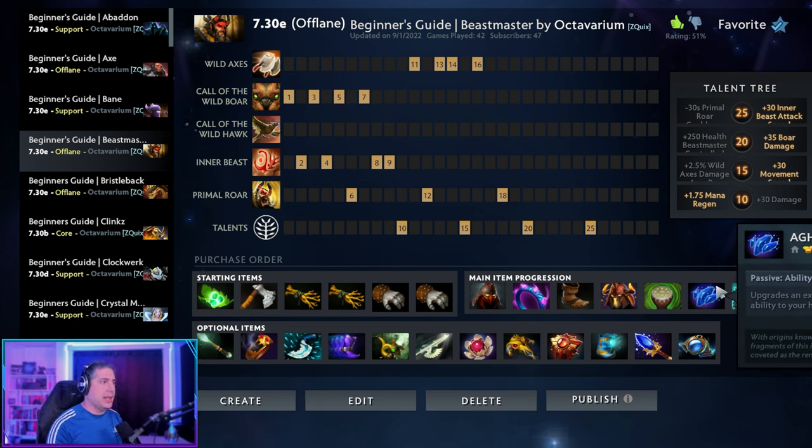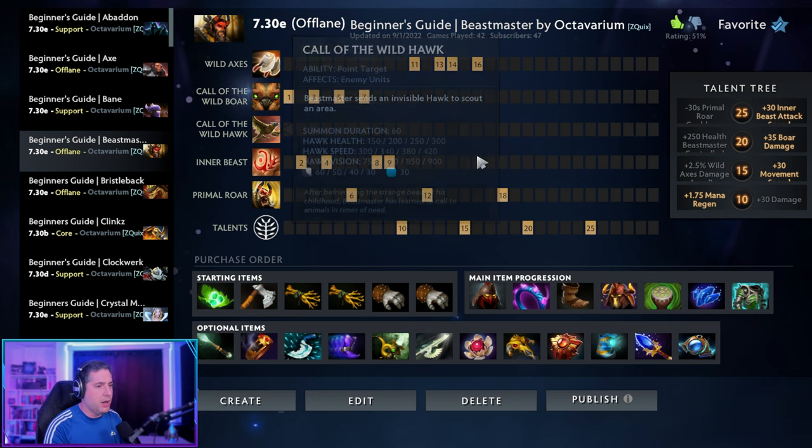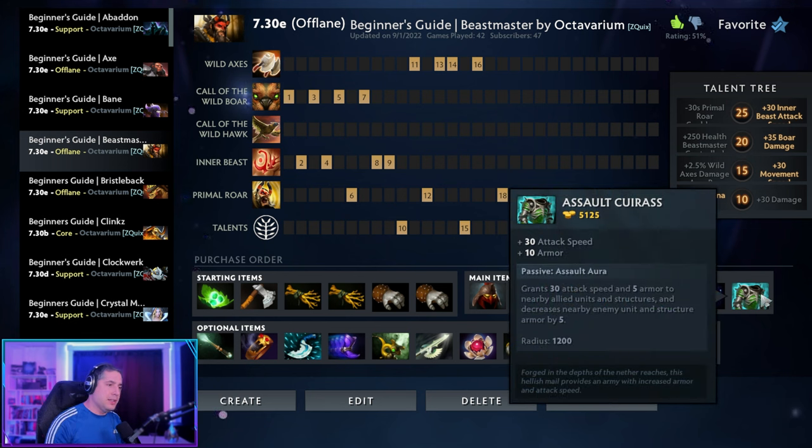Aghanim's Shard allows your Call of the Wild Hawk to become selectable, enabling you to stun enemies with it and reducing its cooldown so it can be on the field more often. Finally, Assault Cuirass stacks with Inner Beast and Drums of Endurance — it reduces armor on nearby enemies and structures while increasing armor and attack speed for your allies, allowing your entire army to just melt the opposition and end the game.